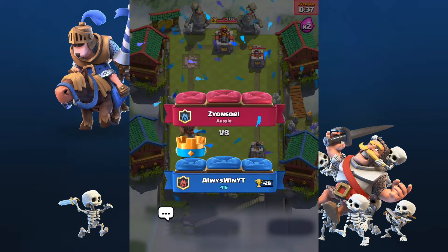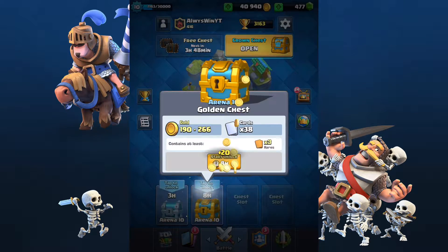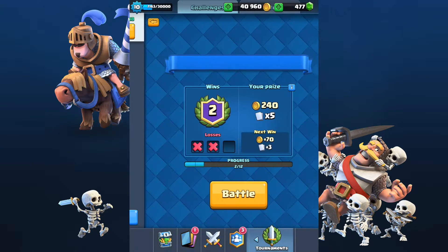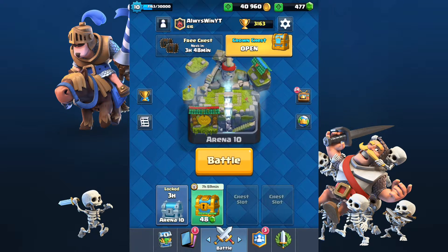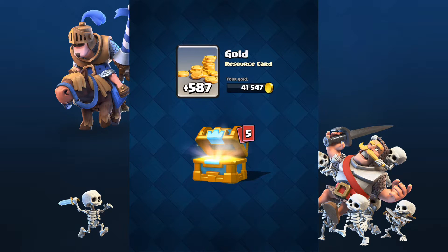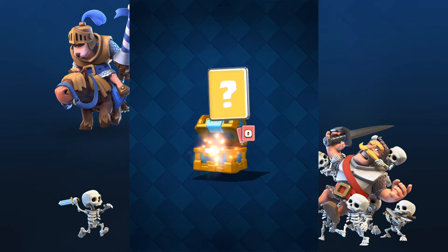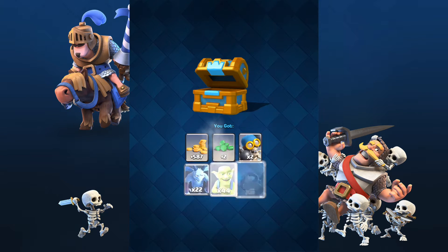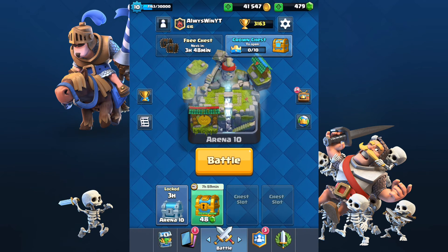We got a crown chest — haven't gotten one of those in a while — and a golden chest and a silver chest. I normally battle in the challenges but I've been messing with some decks. I'm actually going to spend my gems on the executioner tomorrow when it comes out — pretty excited because he's a really good card. Let's open this up — we got mini pekka. I never use any of these cards. Hope you guys enjoyed, thank you for watching!